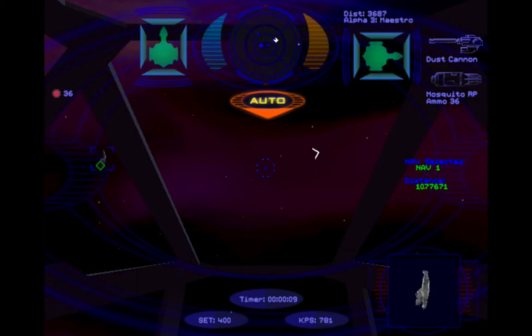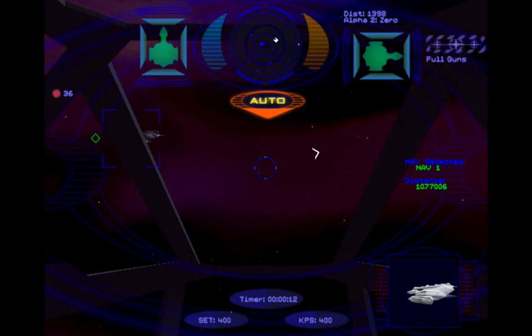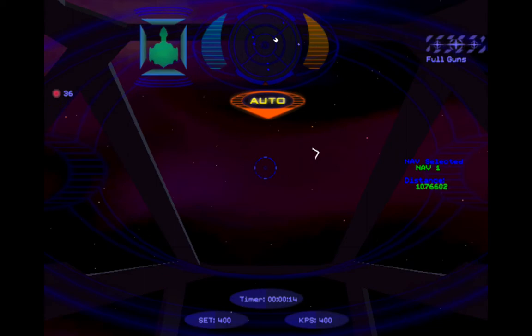And now we get to fly the Shrike Bomber. Alright, let's check this bad boy out. So we've got a lot of missiles we can use, and some decent guns. This is going to be fun. Let's head over to Nav 1 and check it out.